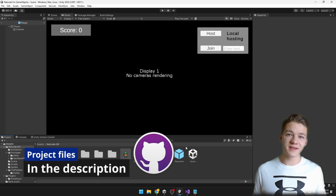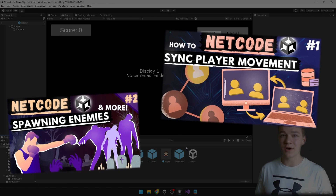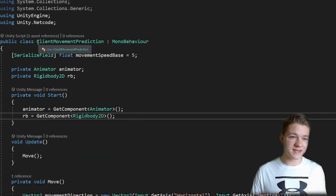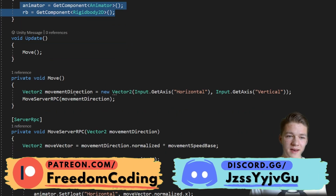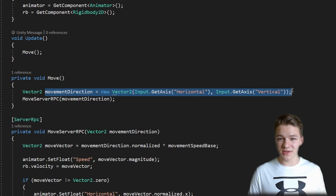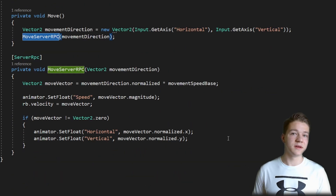The Unity project I am using is still the same — it is the one where we have set up netcode along with the server authoritative movement. I have just separated all of the movement logic inside of the client movement prediction, so here we have some movement speed base, the animator, the rigidbody, and we are calling the function move, which is just getting the direction and then passing it into the move server RPC, where all of the logic is happening on the server.